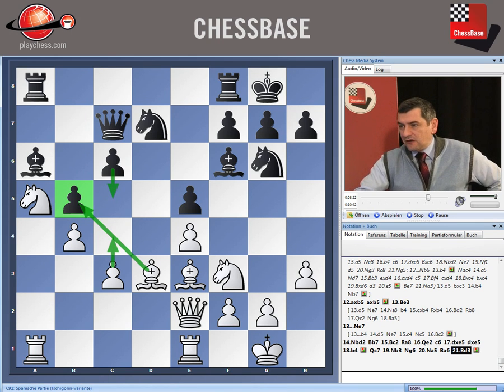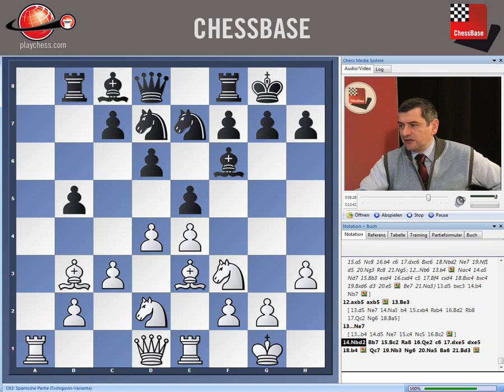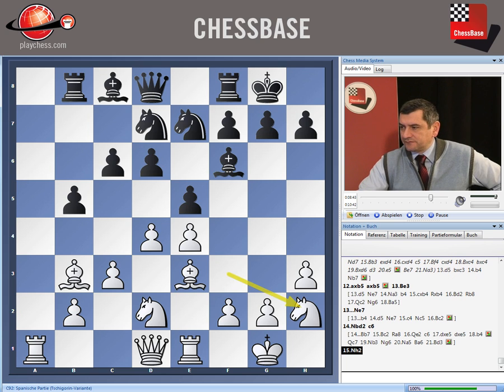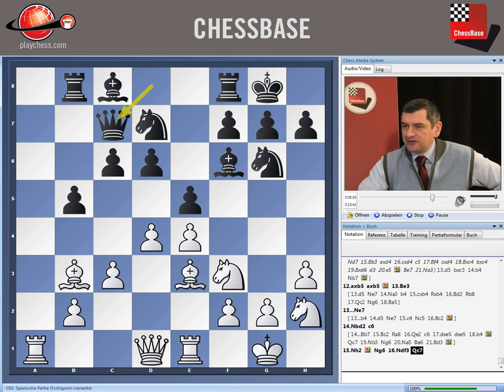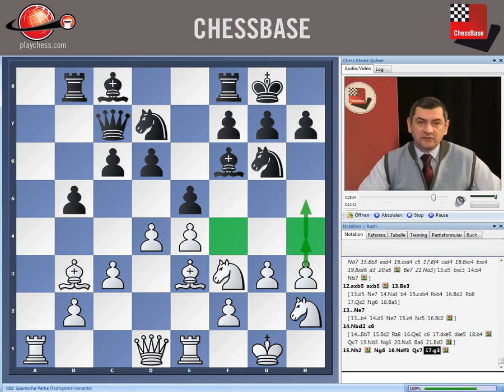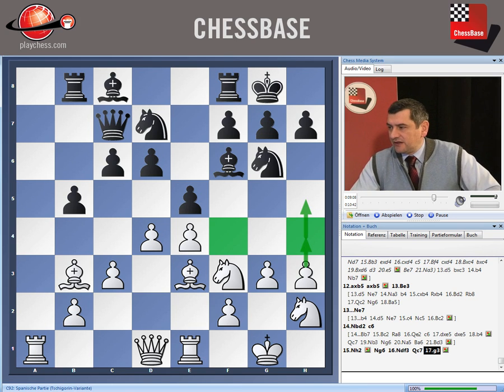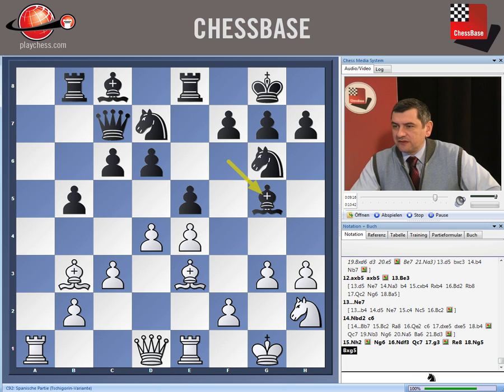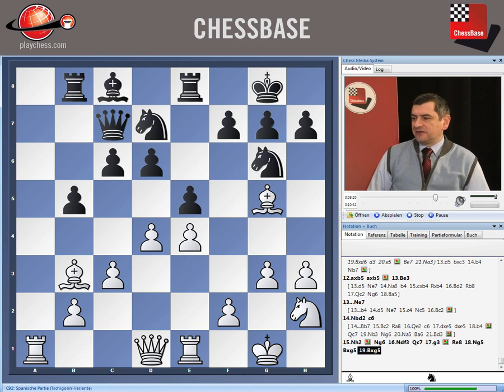On move 14, Nbd2 — there was also a game Short against Atasdain where Black played c6. The knight from f3 can go to h2, with the threat Ng4, then Ng6, and Ndf3 comes. Qc7, g3 — a very interesting idea, taking the f4 and h4 squares under control and also preparing h4-h5. This is typical against this setup with Bf6 and Ng6. Re8 — now attacking the weakness on f7, Ng5, Bxg5, Bxg5. White had clear advantage in Short–Atasdain 1990.